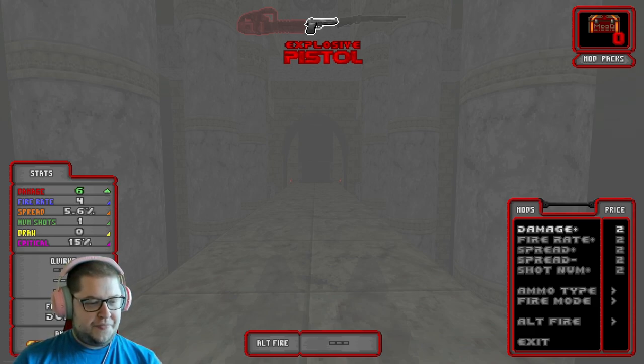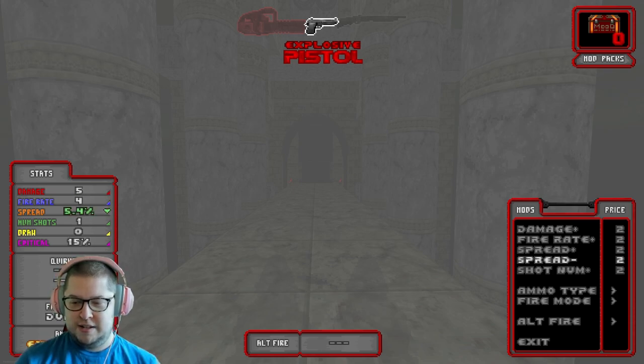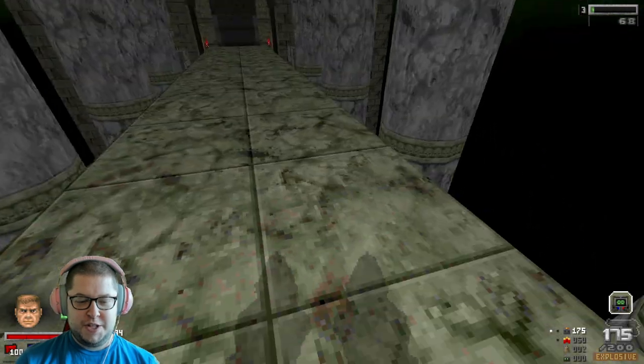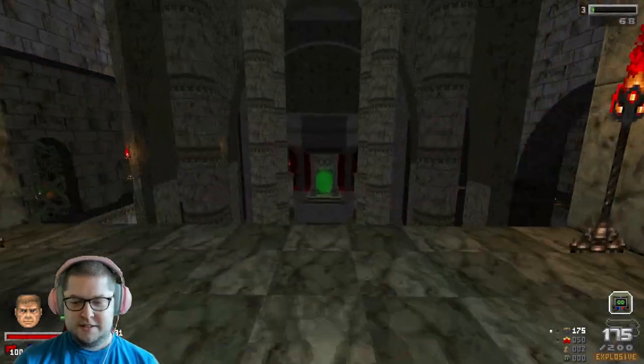I might be covering some of the stats where my face is. This is why I didn't want to cover the other side of the screen - because you've got all the buffs you can get listed up here. I don't have any mod packs so I can't get any of these anyway, but you can see how it directly affects your gun. I'm still invisible somehow.